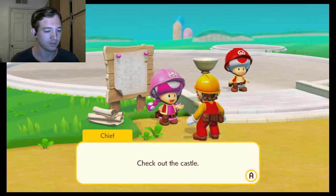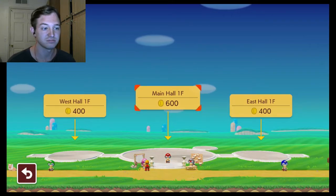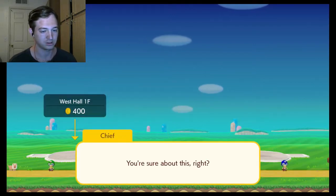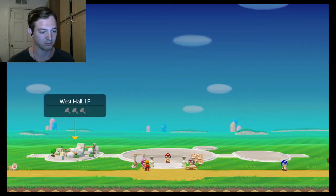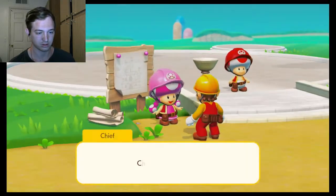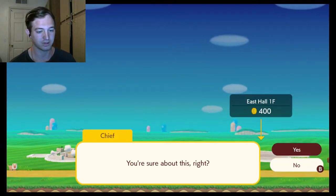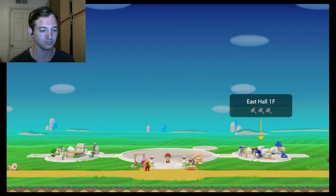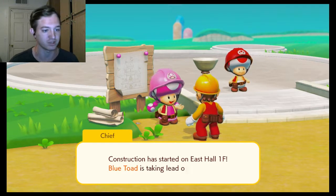Check out the castle! Do I want to do the main hall first? Might as well. Can I work on two different things at once? Yes! You're sure about this? Yeah — so I can do two at once, awesome! I like that. East hall first floor, west hall first floor — I'll get two birds with one stone, cool!